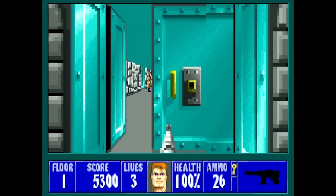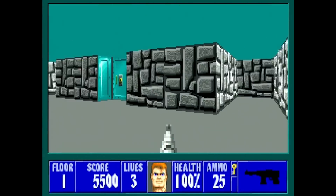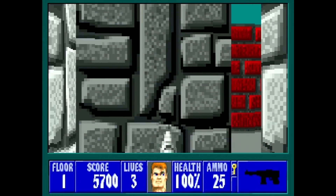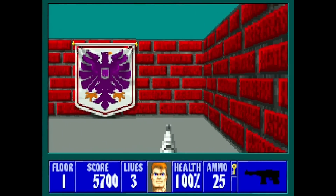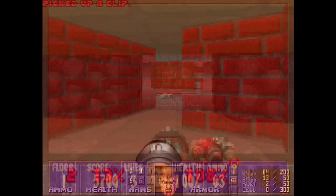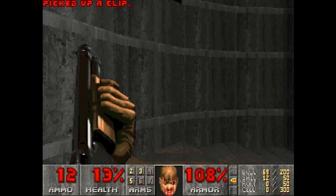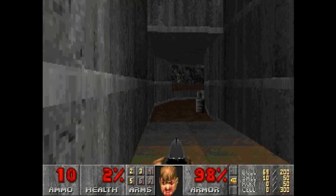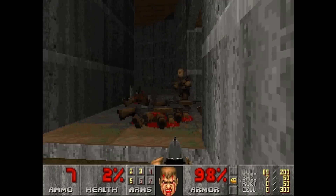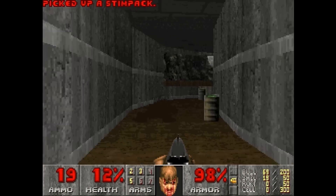Doom's predecessor Wolfenstein 3D, which released only a year and a half earlier, kept its environments very flat. There really wasn't much in the way of lighting effects, and floors and ceilings were very basic, and all the walls were at simple right angles. Doom really took things to the next level and introduced a much more vertical 3D world, with varying height, stairs, lifts, and iconic skyboxes. You had much more detailed textures on floors and ceilings, lava, toxic waste, walls at any angle, and much more realistic lighting effects.